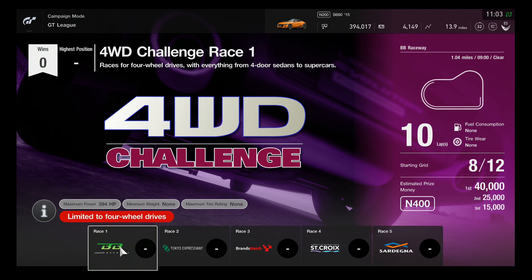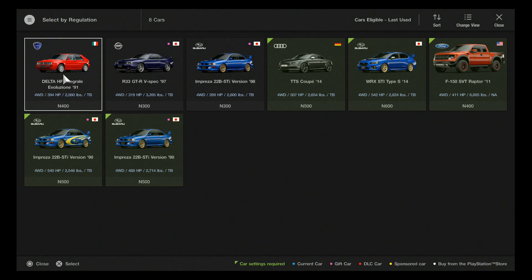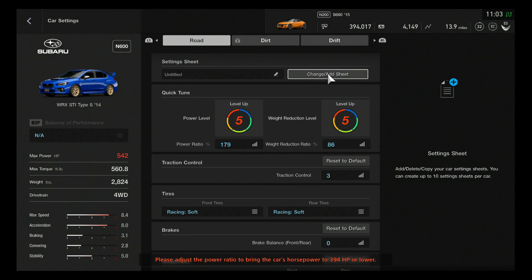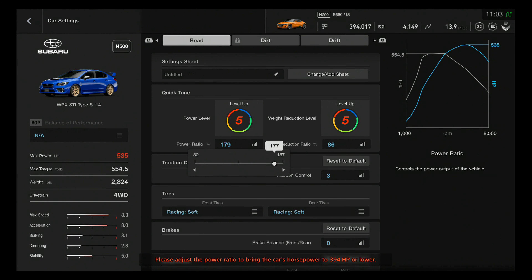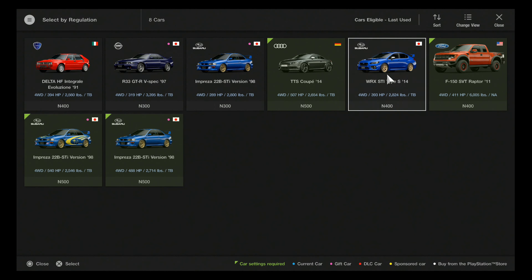We need 394 PP. I'm pretty sure my Subaru Impreza is what I ended up picking for this. There it is - 394. Yeah, it can definitely go that low. That's gonna be as high as we can get it. I'll leave all that. That should be just fine.